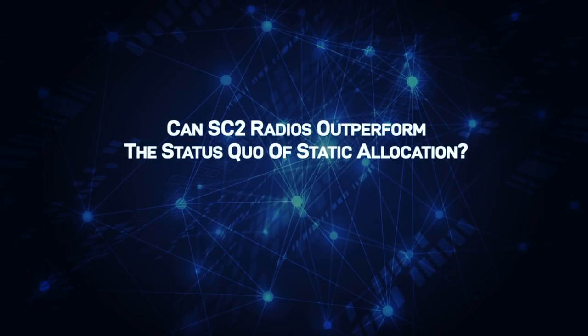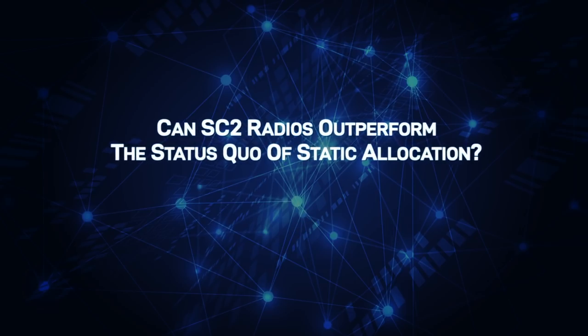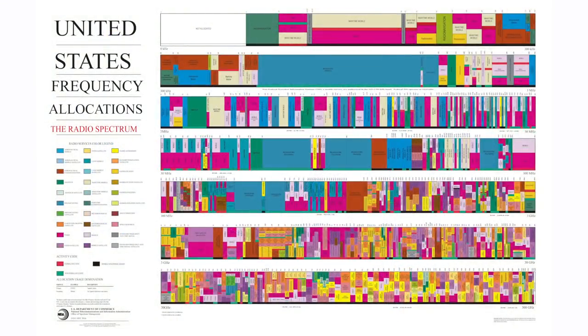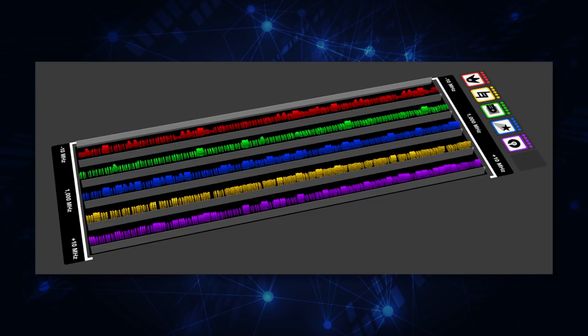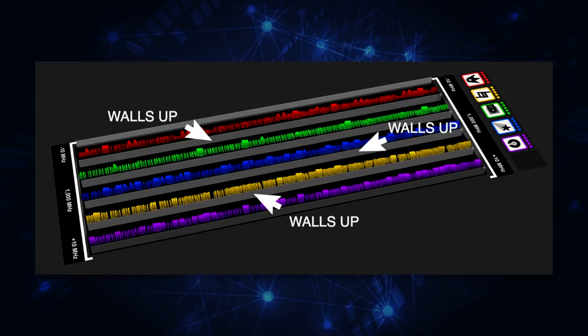This scenario sets the stage to explore the essential question of the SC2 competition: can the top team's collaborative SC2 radios outperform the status quo of static allocation? In the baseline stage, as is commonly done today, teams are assigned dedicated unique bands of spectrum to achieve their communication objectives. This 'walls up' mode represents the current state of the art — a static allocation approach that serves as a baseline for evaluation.